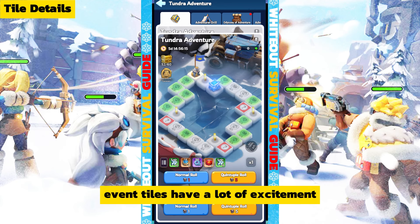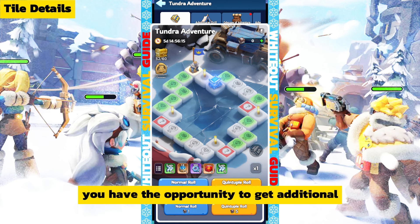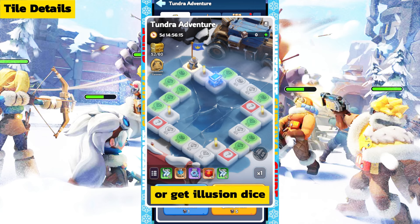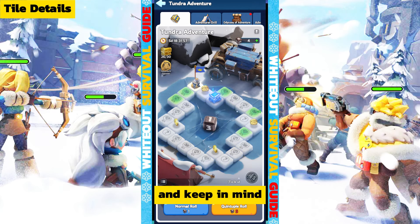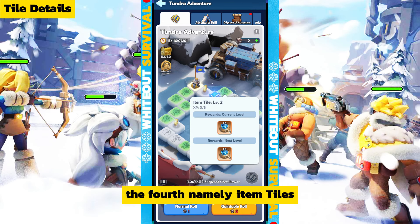Third, event tiles. Event tiles are exciting — every time you step on one, you have the opportunity to get additional moves from action commands, get adventure coins, or get illusion dice, which is the best item in this event. There are three event tiles on the board.